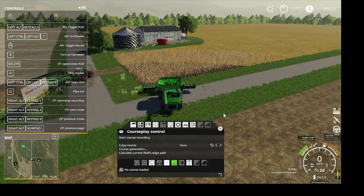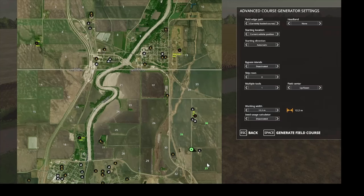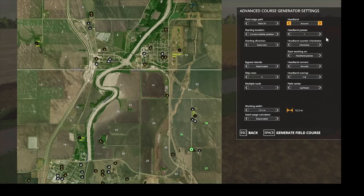I think what we need to do is program this harvester in. If you'll bear with me just a moment, we'll generate a course and get him started. We want to go around two passes. Clockwise is fine. We want to start on the headland passes. Smooth around the corners is okay. Let's give it about 9% coverage overlap.